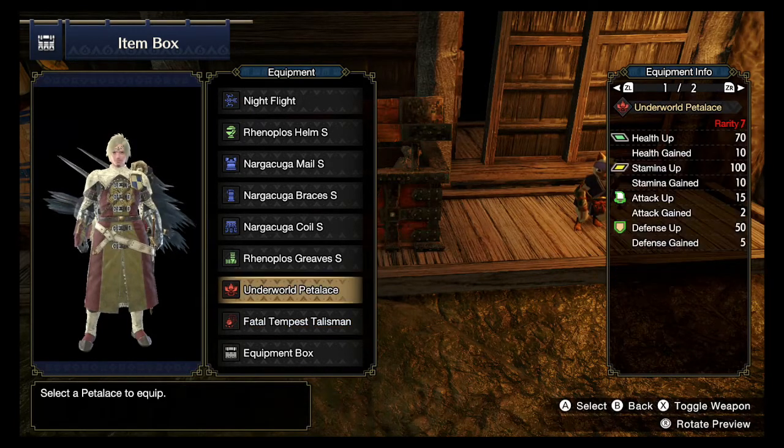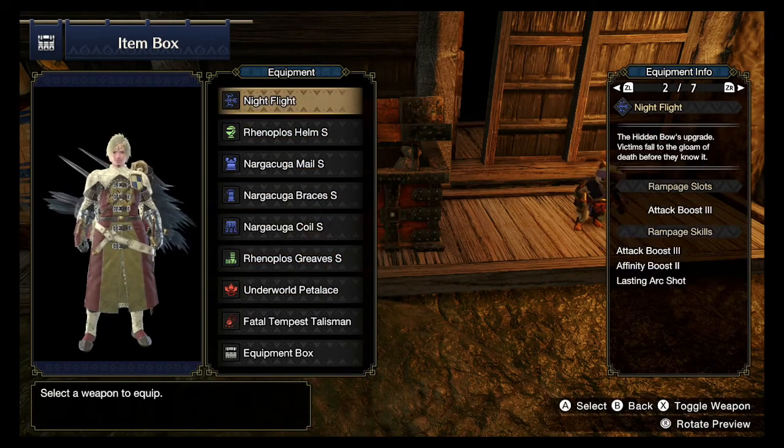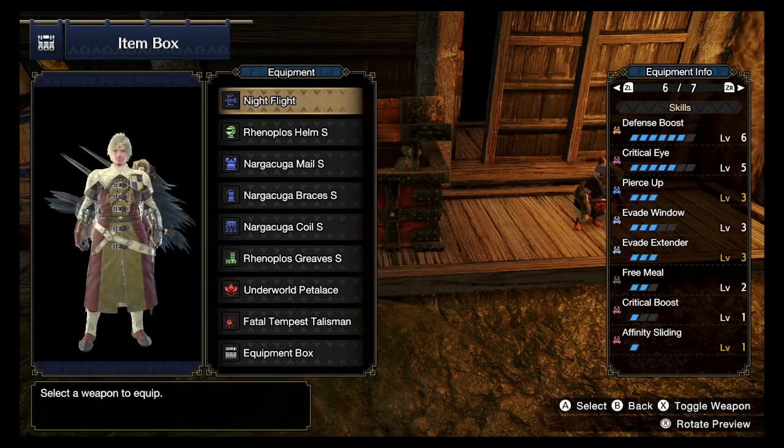It's probably one of the best talismans I have for this build. I'm using the Underworld Penteless for the extra stamina up by 100, and stamina gained is 10. The gems — we can go back over and see what we've got going on.